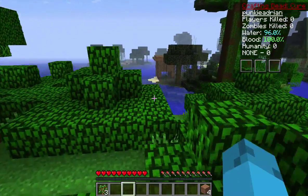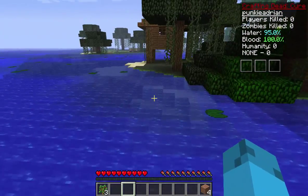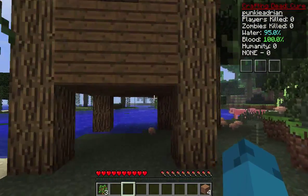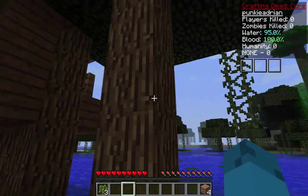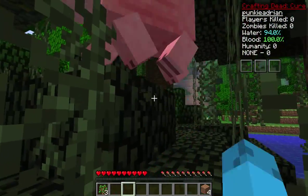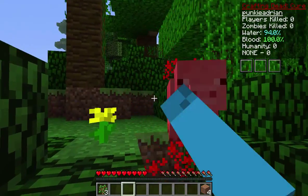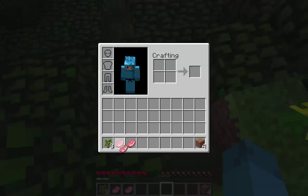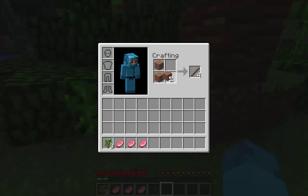Grab some trees. I'm not too sure what that is, but I imagine this is mostly going to be like regular Minecraft — it's just gonna have the counter up there and all. 95% water — not really sure what that's about, I'll figure that out eventually. Things bleed when you hit them, that's interesting. Pork chops! And you actually have to pick up materials, which don't stack.